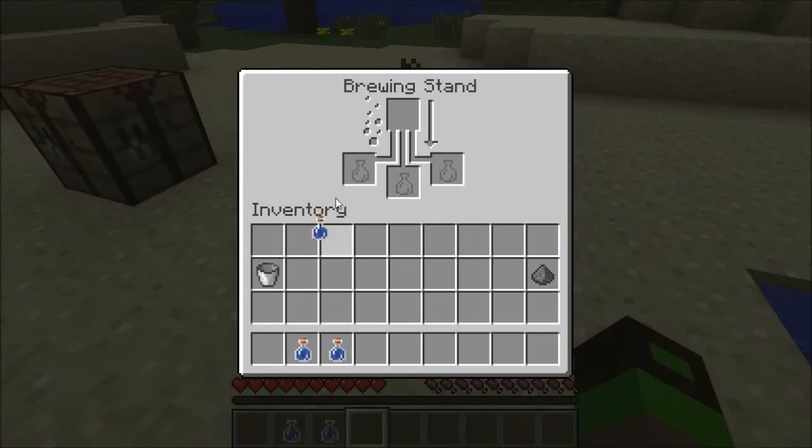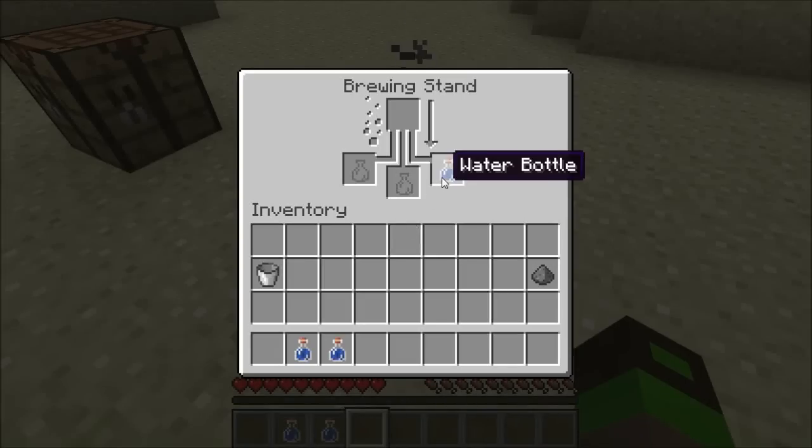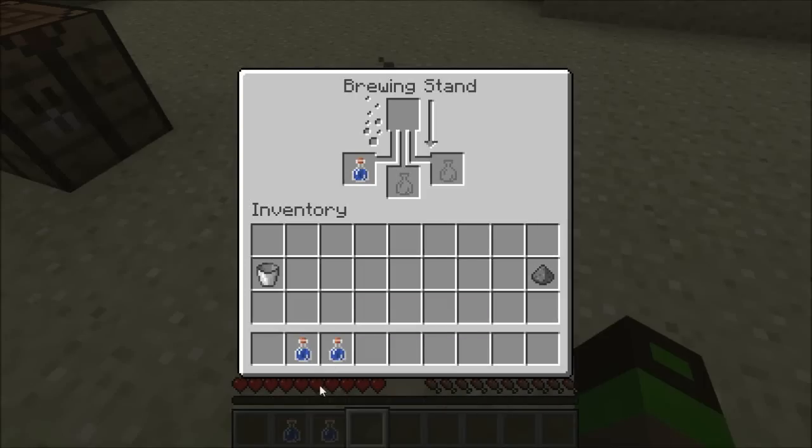You can place your bottles of water in any of the slots in the brewing stand interface. Wherever you put the bottles in the user interface, they also get represented visibly on the stand itself. It's always more efficient to use three bottles of water at once, because whatever reagent you put in the brewing stand will fill up every single bottle.